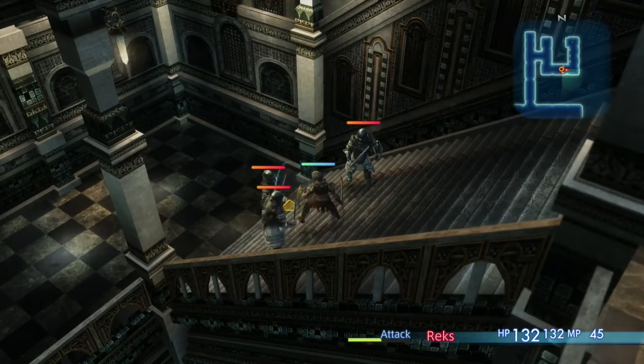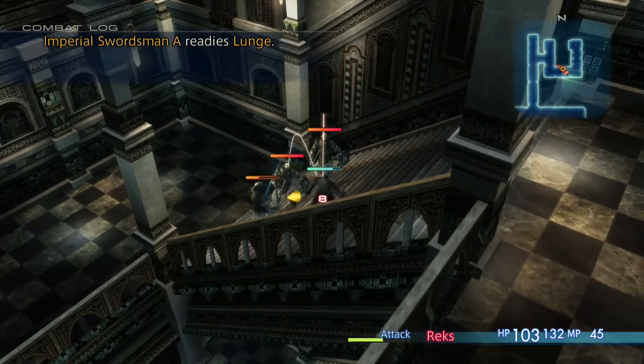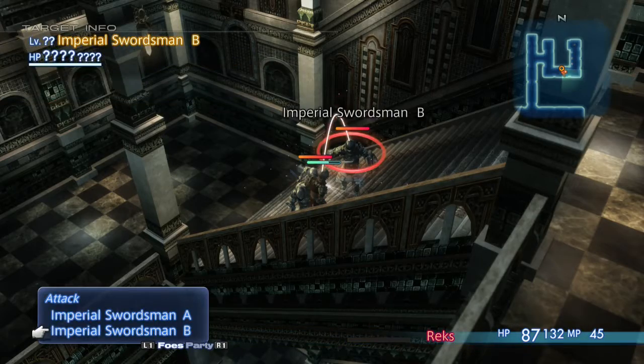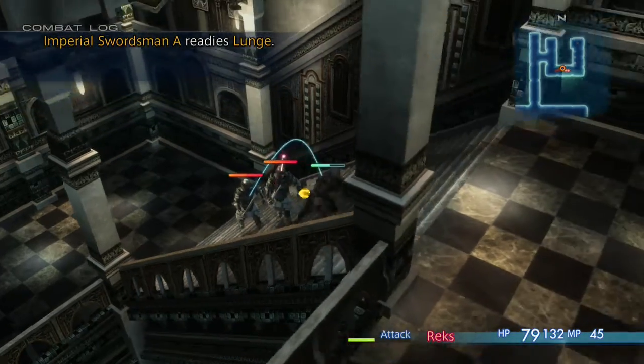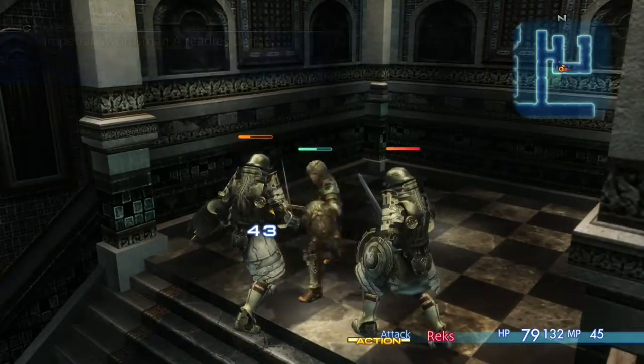Three on one, oh baby. I'm going to two-shot these guys, so we're good. I picked up a couple of potions on the first floor. I'm going to run away so they can't hit me with their attacks, and then wait for the charge, boom, lunge back in, and then run again.